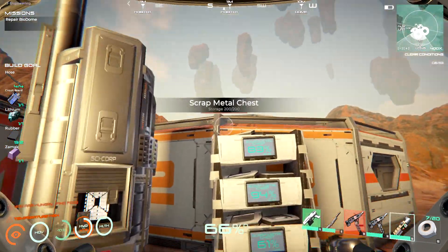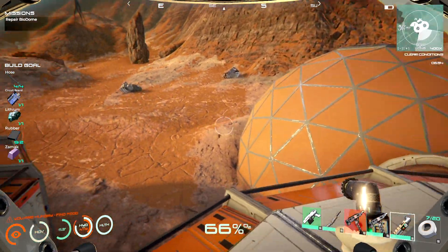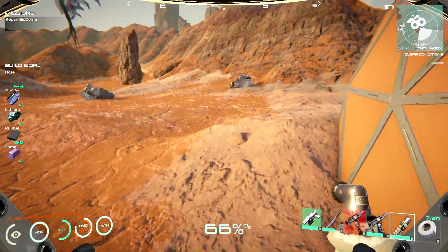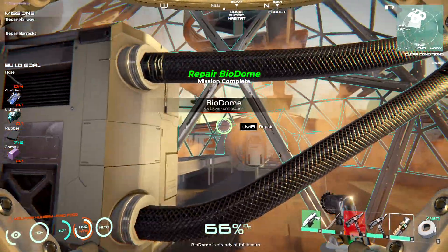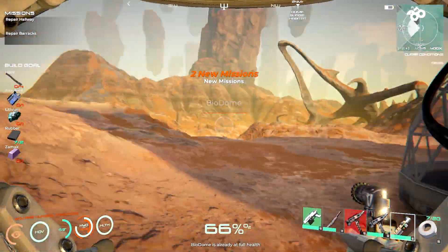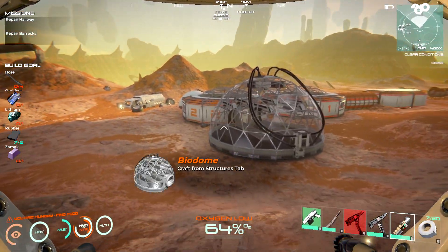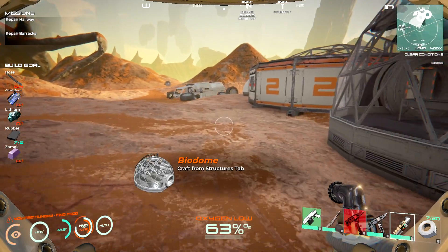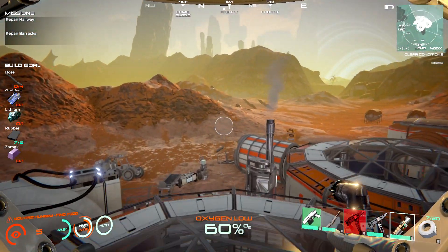One zinc, one copper, one aluminum - excellent! Then we'll have zamek made. Beauty! Now we gotta repair the hallway in the barracks. Look at that new structure - able to be built. Every time we do this we get to build something else. Repair hallway and barracks - you're kidding me right? So which one of these is broken? Aluminum - that's not that expensive, so actually I can do this.